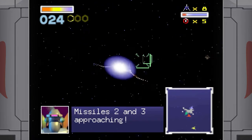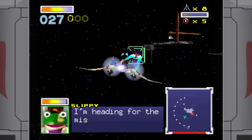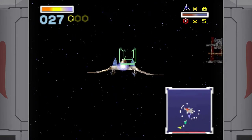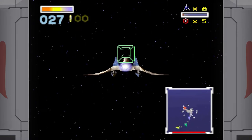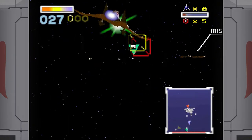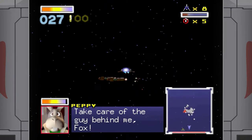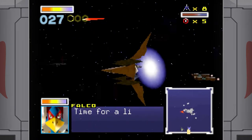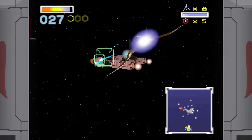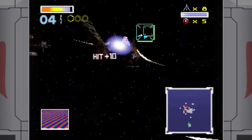Missile two and three approaching. Doesn't help that they also start spamming you with more than one missile at once. I believe it goes missile one, then missile two and three, and then missile four and five. So it can be a little troublesome. Do your barrel rolls and somersaults and hopefully you'll take care of this within good enough time. They're really picky on where the bottom edge of the map is, clearly. Focus all your fire on one missile at once and then focus on the next one. Don't try to spread your fire between them all at the same time.